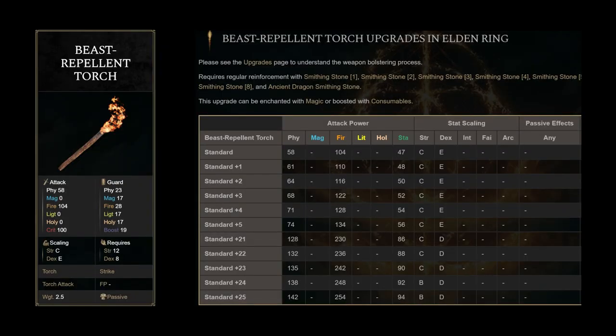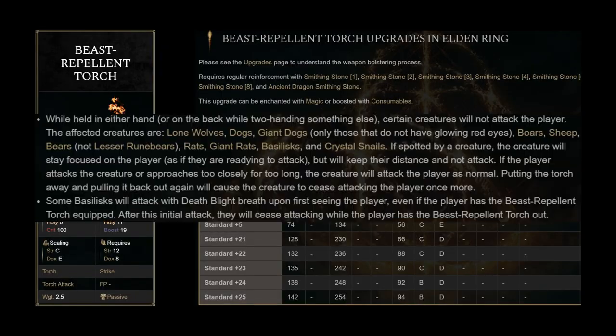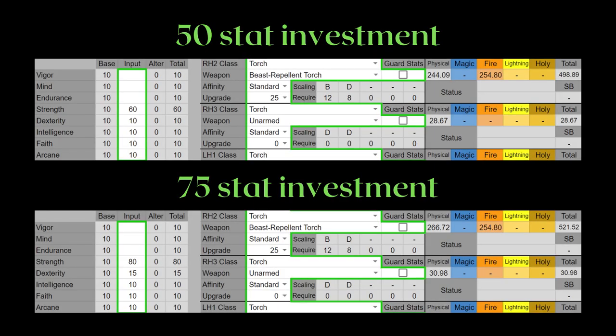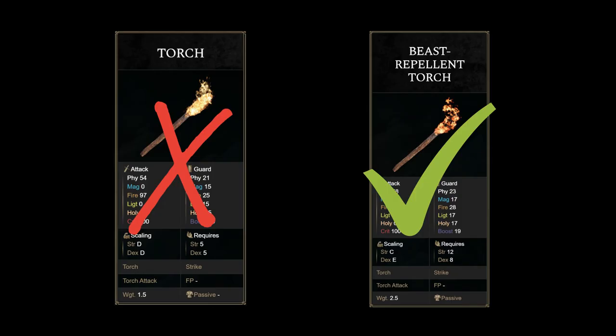The beast repellent torch has a passive that allows you to repel beasts. This passive works while the torch is in your offhand while you two-hand another weapon, just like other weapon passives. Here are its stats at the given stat level — again, I'm using 50 and 75 points of investment, so these aren't exactly at the soft caps. The main point is this torch is basically an upgrade of the regular torch, so we can eliminate the regular torch.